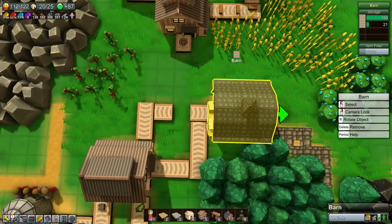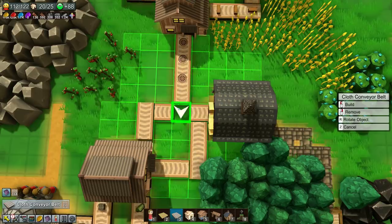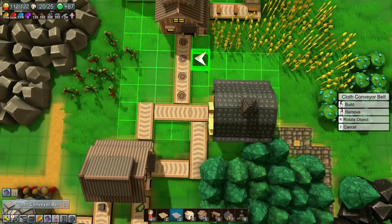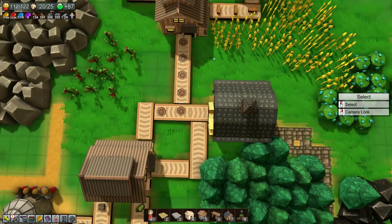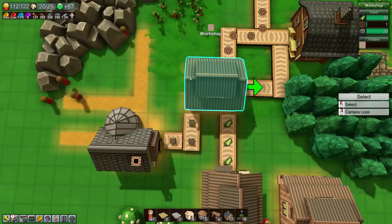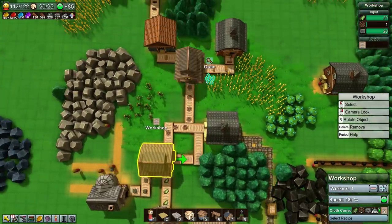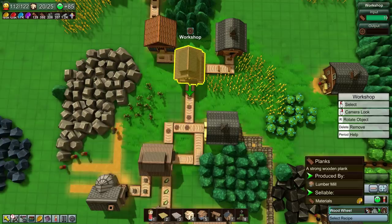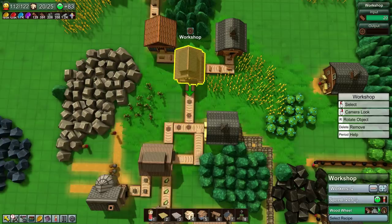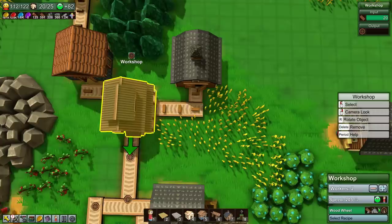I don't know if this is considered an exploit or not, moving barns around, but the game allows it, so I'm going to do it. We've got to fix that conveyor belt here. Will that be enough wheels to keep up with everything? Let's just see. I think I might build another wheel factory instead and then merge them onto this line. I think that's what I'll do.